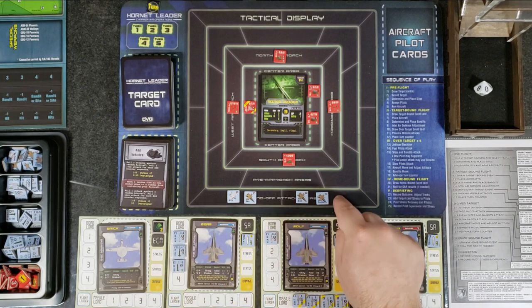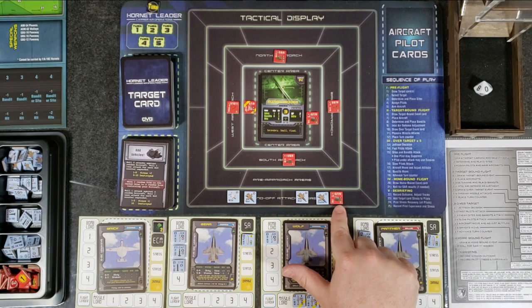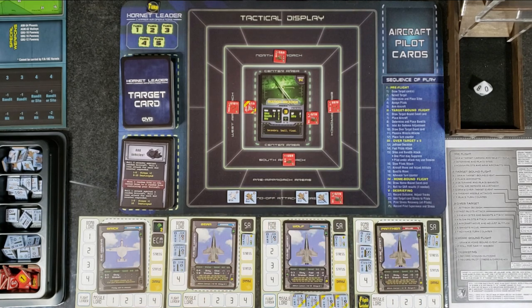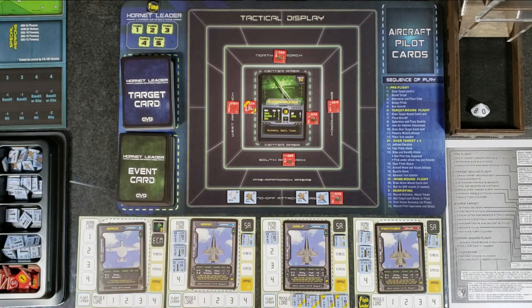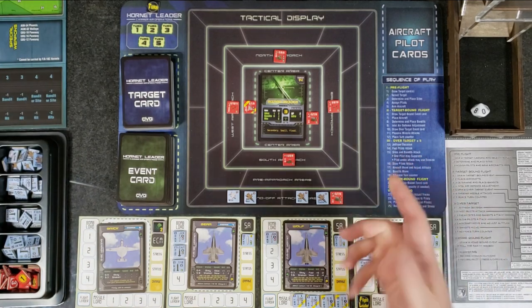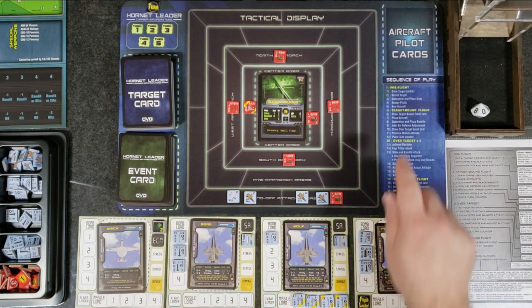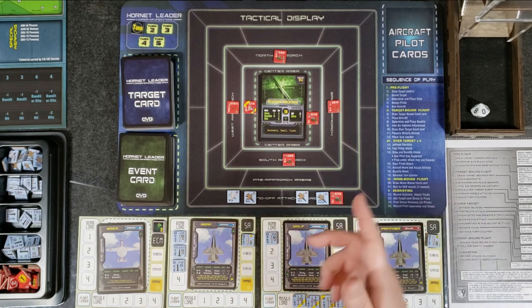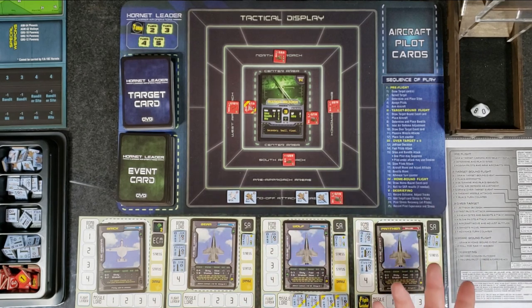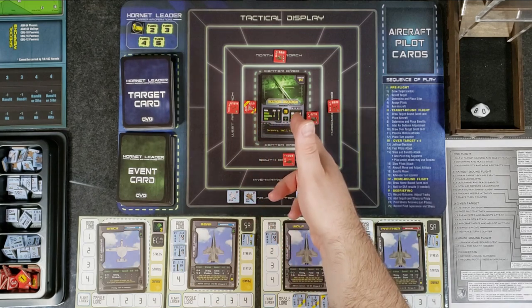We roll odds and evens to pick which site moves — the top one moves down to where some of my aircraft are. Fortunately, that site can only hit low altitude and all my aircraft are coming in at high altitude, so he shouldn't be able to get me. The next event — Phoenix missile attacks — only carried by F-14 Tomcats, which we have none of, so that doesn't apply.